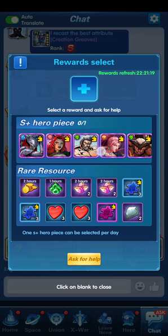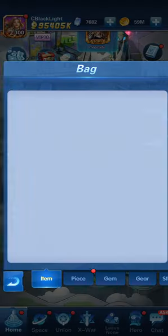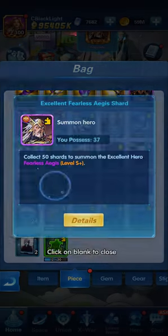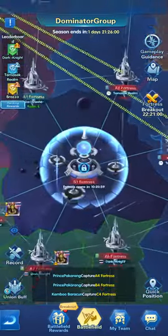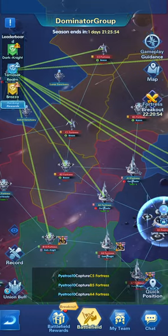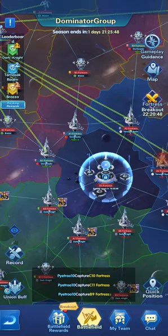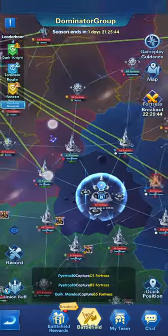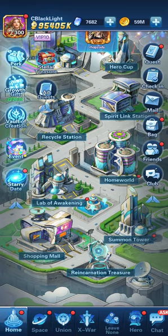The last thing in the daily routine is going to the chat, selecting the shard of the hero you're working on collecting. Going to the bag, you can see how many shards you've collected - 37 out of 50 - and then summon one copy of the fearless Agus. Also worth mentioning: the dimensional battle is considered a mini event that starts and ends on its own. I'll link a video to help you understand how to go about the dimensional battle instead of covering it here since the video is already long.